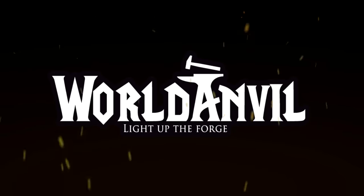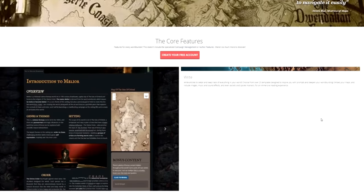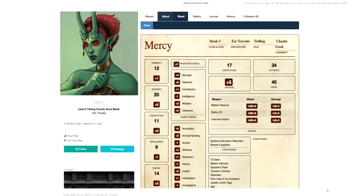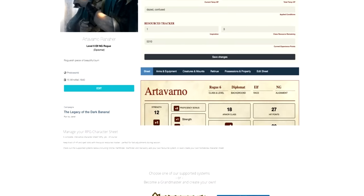Before we get into that we have a sponsor. It's World Anvil. And you know what World Anvil is — the awesome world-building tool that can help organize maps, locations, and your whole campaign, plus heroes to have everyone in on the fun. But guess what, there's a new feature to make this thing even better.